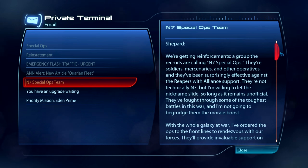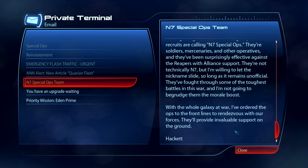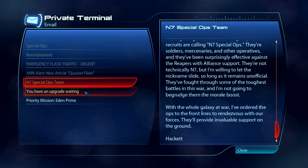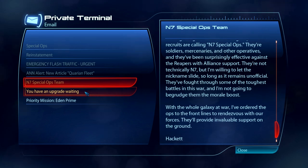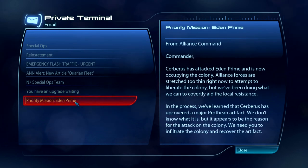Spec ops teams, soldiers, mercenaries, and other operatives are surprisingly effective against the Reapers with Alliance support. I think that's the multiplayer where you promote a level 20 guy and get war assets. Upgrade waiting — I already took care of this. Priority mission: Eden Prime, but we've got to save the Turian Primarch.